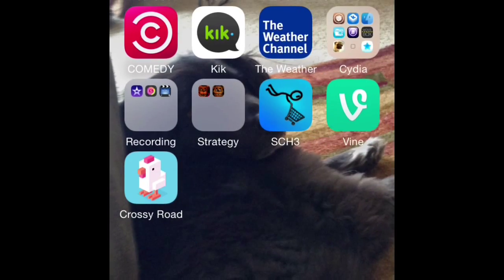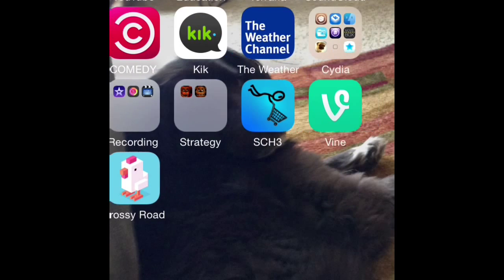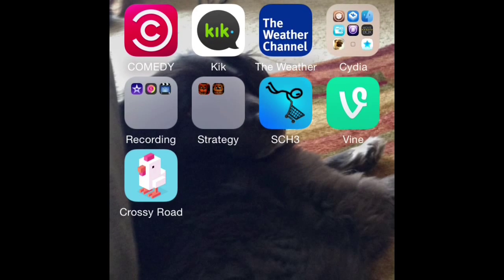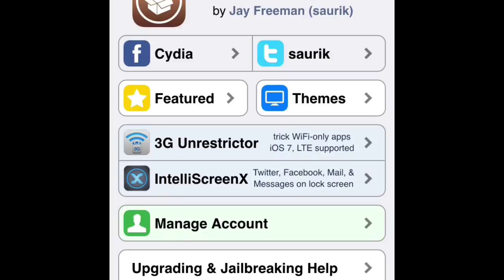Hey guys, today I'm going to show you how to download worlds on Terraria. What you'll need to do is actually get something called iFilesa. It's like iFile, but it's better because it shows the file names.